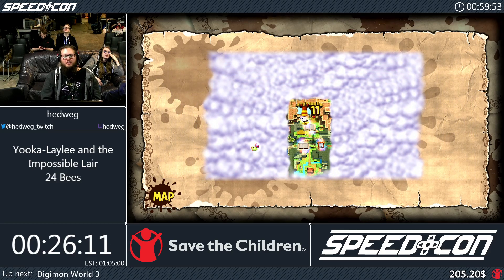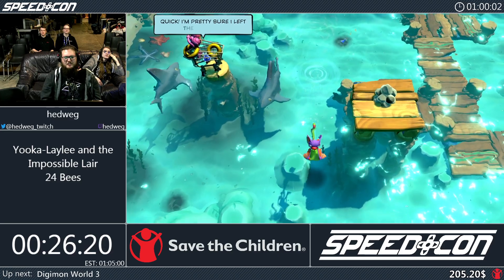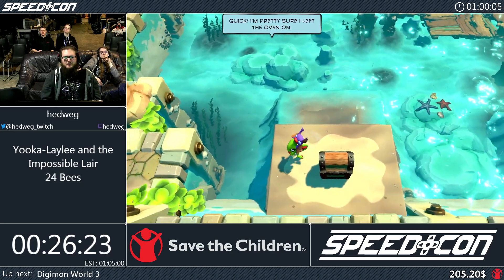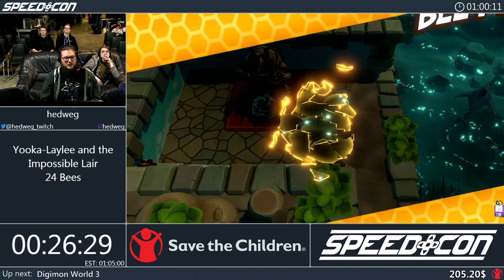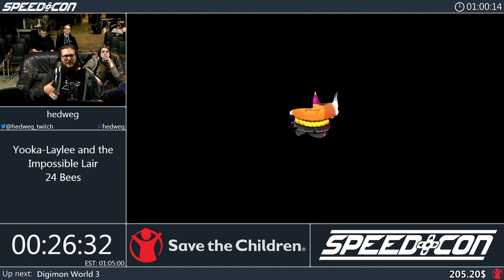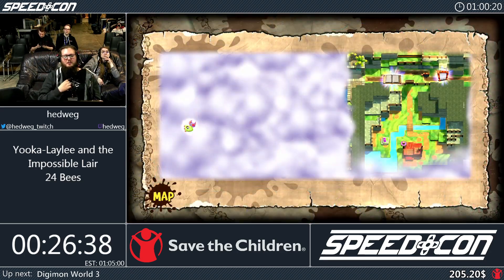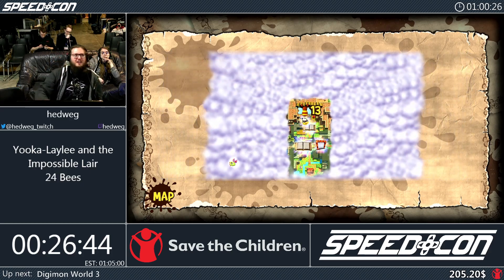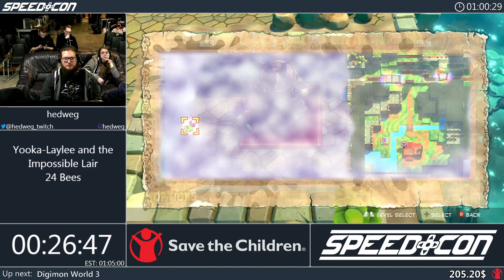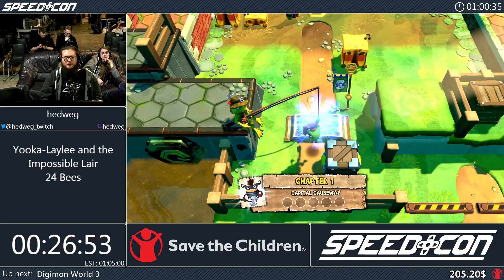After this bee we have yet another overworld bee - probably the hardest one to collect casually because it requires understanding coyote jumps. In a lot of platformers you can roll off a cliff and still use your jump - we'd know that from Donkey Kong Country type games - but I don't think it's a super casual thing to know, and it requires the right speed to actually reach it. Now we teleport back to level one. We completed the desert area and the beach area.